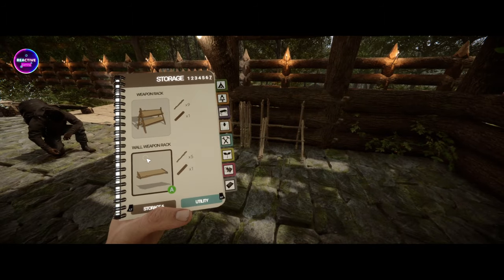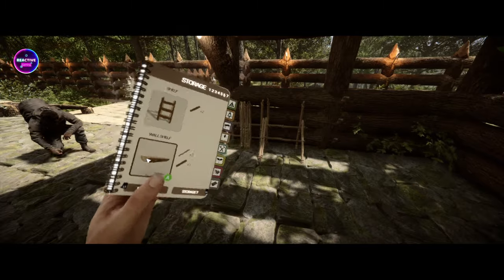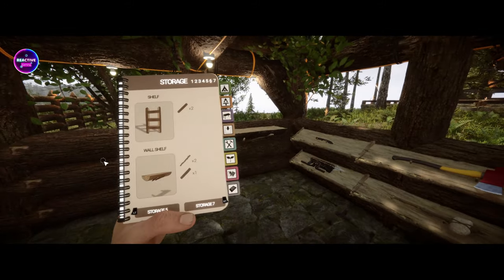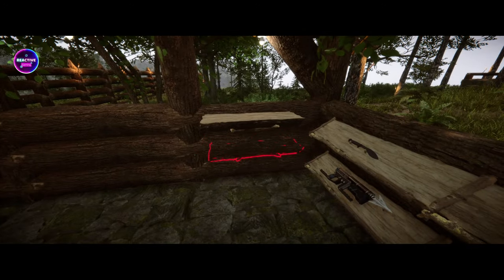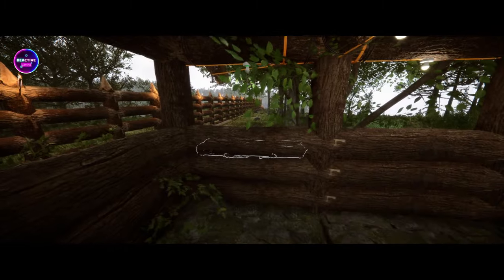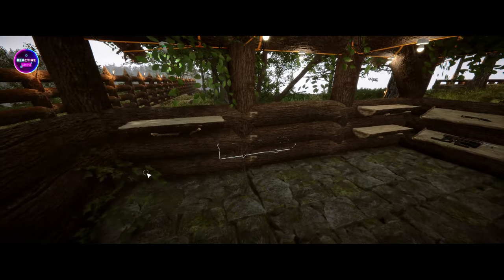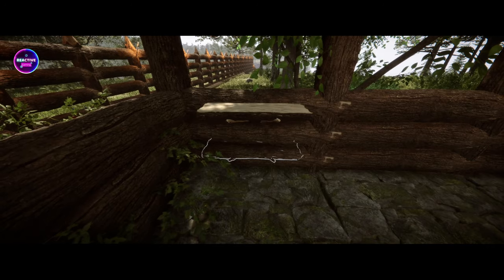I was thinking about putting some shelves in here. We could put some shelves in here, put some stuff on them. Do you want a bench? I was going to say we probably need a bench right here in the middle. Which is better — a table, or can you make a bench out of shelves? No.